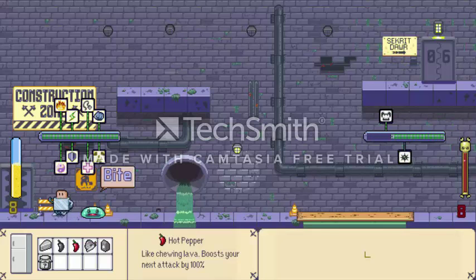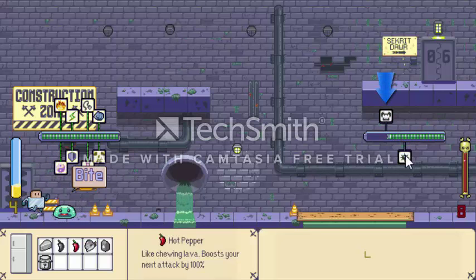Whenever an enemy attacks, he's going to identify his attack first. You can see here on the upper right — this is the icon of the enemy. When he reaches enough energy, he's going to choose this attack or this one. In this case, he's going to fight me.